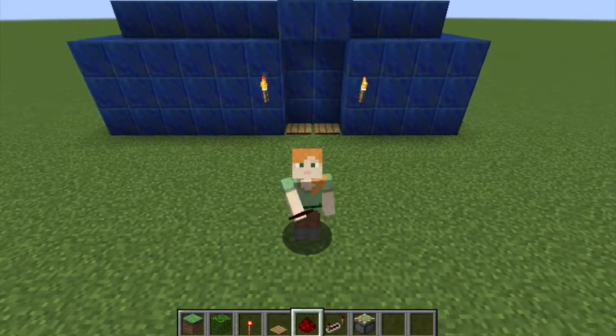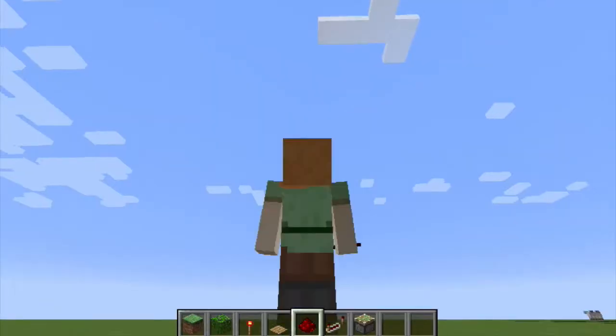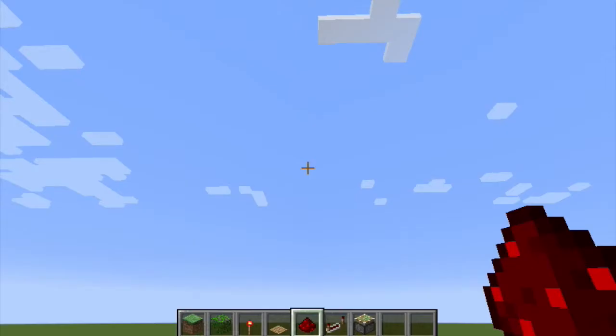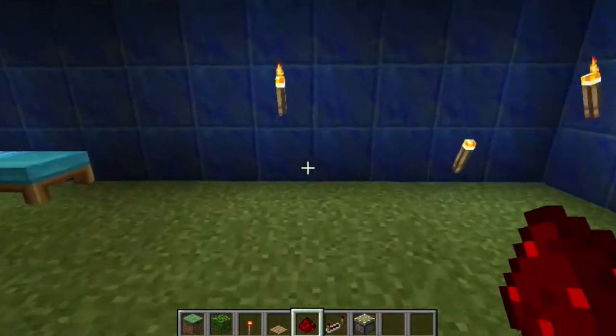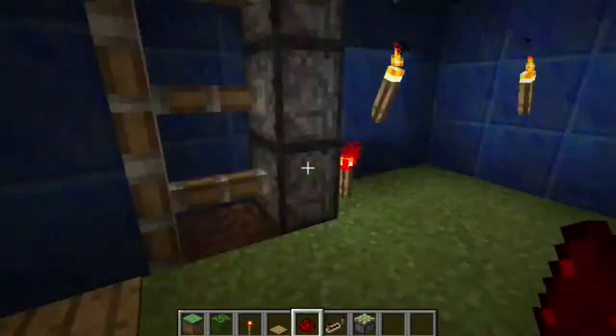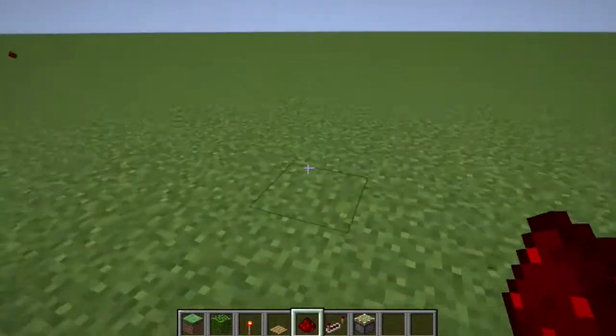Hello, my name is Dominic and today I'm going to be showing you how to make a piston door in Minecraft. So let's get into it. I've put it in a house just to show you what it would look like — this is just a basic house, I didn't really try to go full out on it.